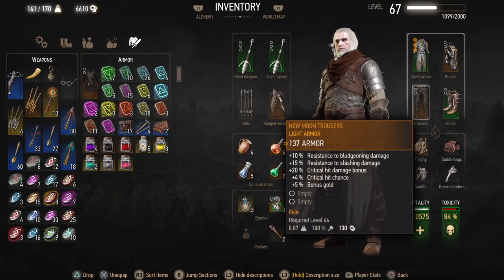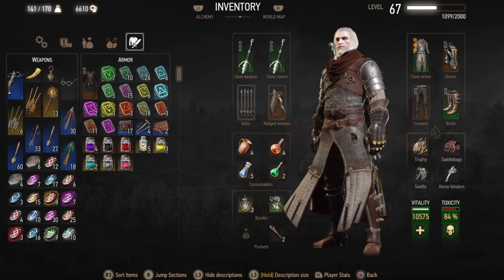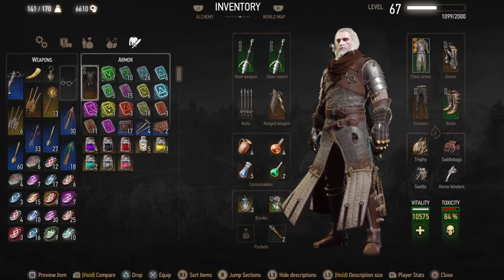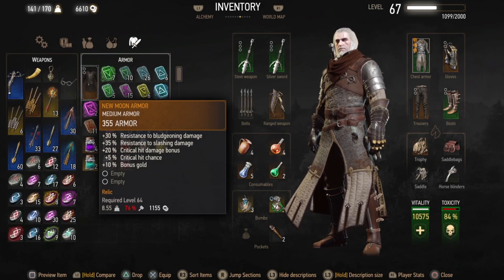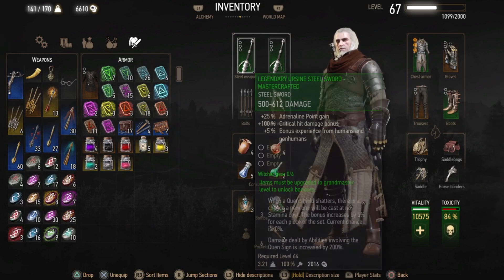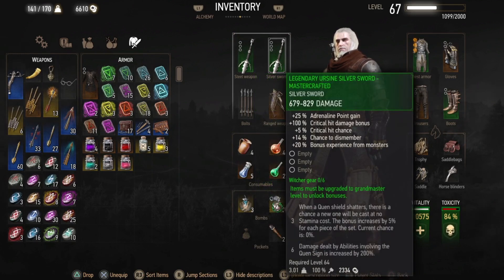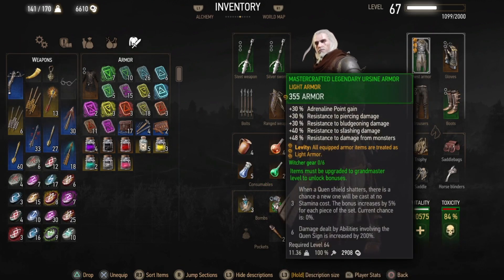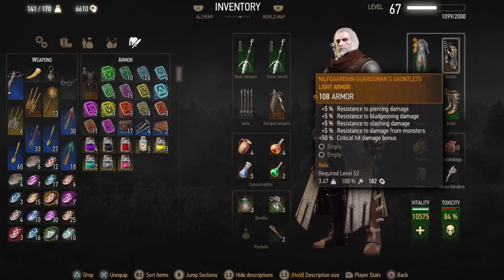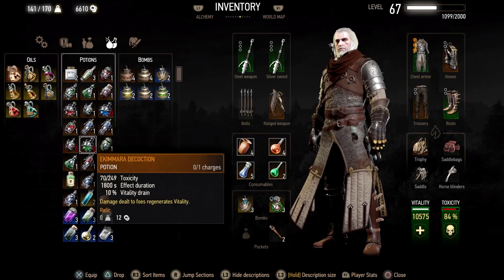I have the New Moon trousers for more critical hit damage and critical hit chance. At the expense of some adrenaline point gain and monster damage resistance, you can switch out the Ursine chest for a Mastercrafted Feline chest, giving you 30% more attack power and one more item toward the three-piece bonus for the Feline Grand Master set. However, I just like the way the Ursine armor looks, and tests showed the damage difference wasn't noticeable.